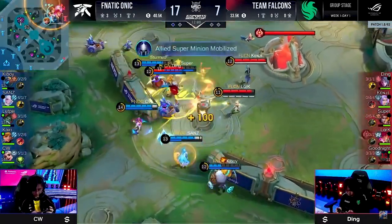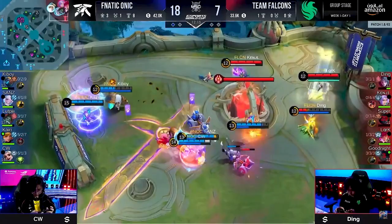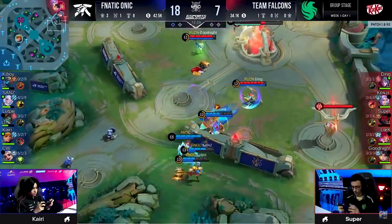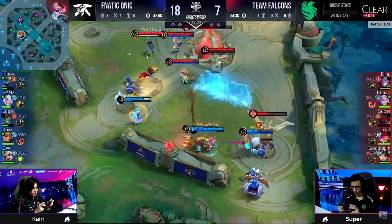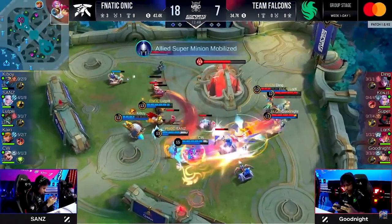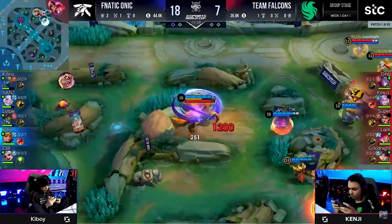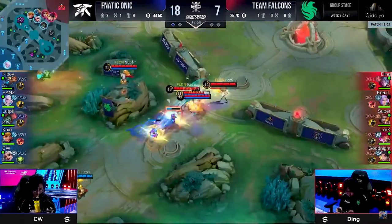They shouldn't be forcing it, but here they are looking for one. It was so close, but the implosion only finds one — they're going to get pulled back. CW finds Super. Kyrie is already back into play. Team Falcons need to clear up these minions as soon as possible. Kenji almost going down. Lark is the only person who actually has some decent wave clear. With no inhibitors, Team Falcons are going to be stuck in their base turtling up as hard as they can.